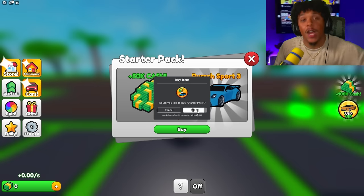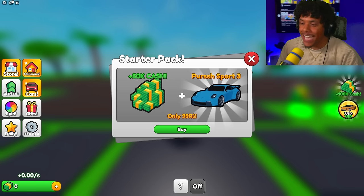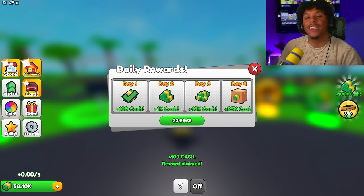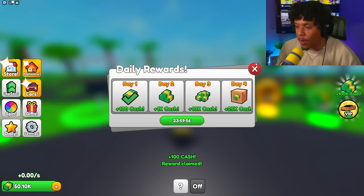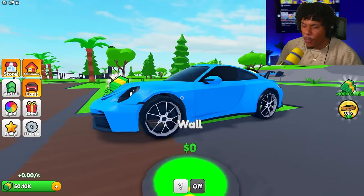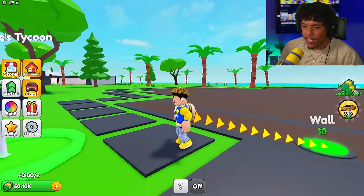There's a starter pack for only 99 Robux and you get a Porsche 911 — we're buying that. We're starting off with 50,000 cash and you guys already know I buy every single game pass when I play these games, so that's what we're gonna do. Look at this Porsche — this thing is fire!